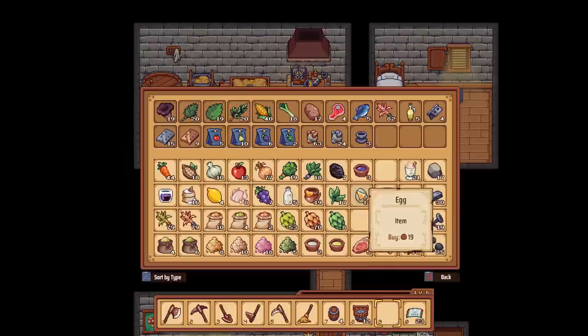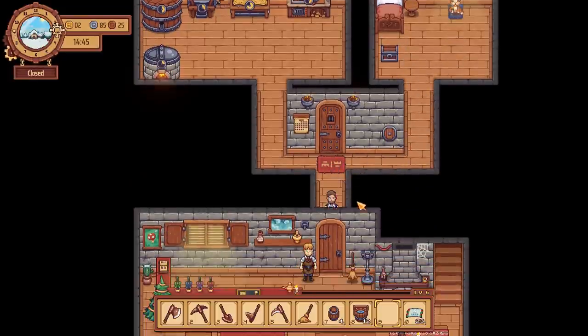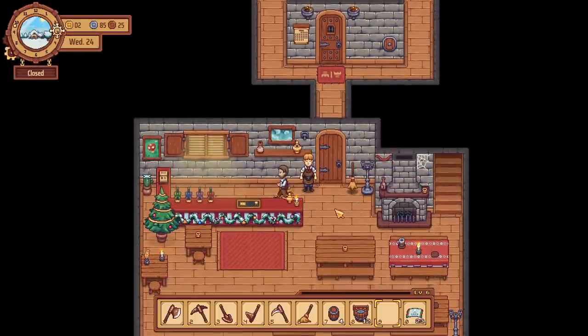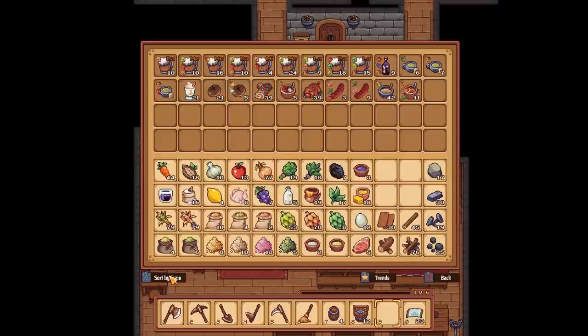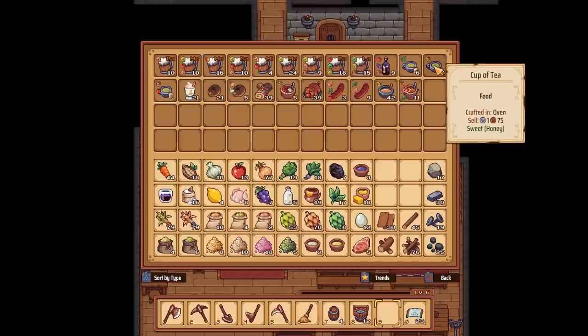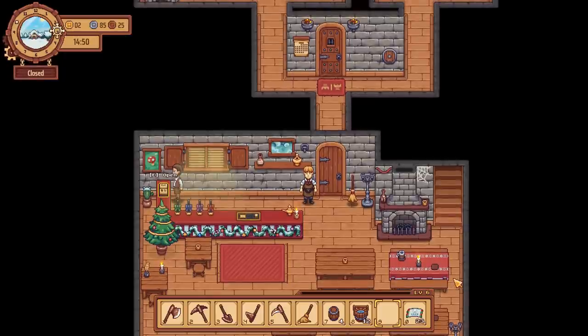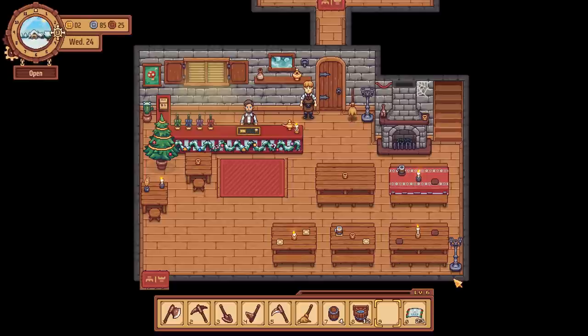I forgot about the eggnog - we need to go and put that into the thing to serve up for Christmas tickets. Let's put that in here - 21 of those. We've got some wine to sell - only nine, but look, it sells for seven silver each. I think we're good to go guys. Shall we open up? It's 3pm - why not? Let's go for it. 139 comfort. I'm just going to stand behind the bar and serve away. This is going to be exciting - I want to see this guy in action. We've got the magic broom and the staff member both there waiting.